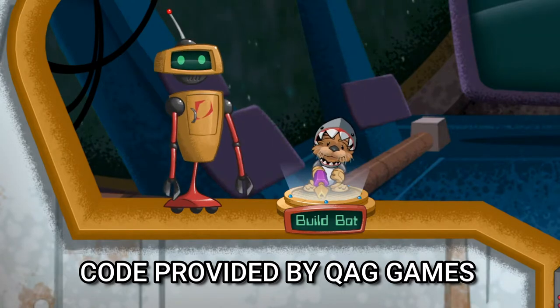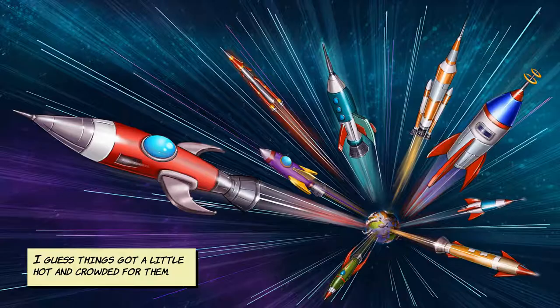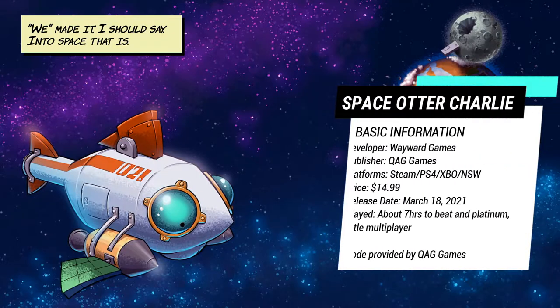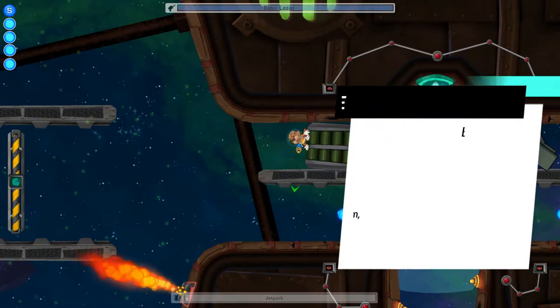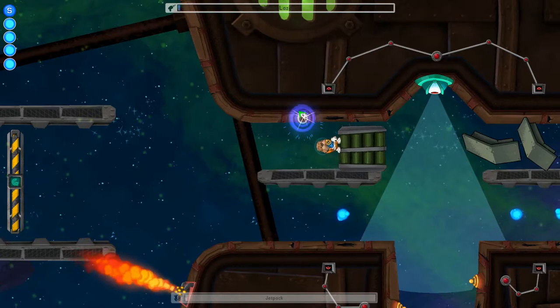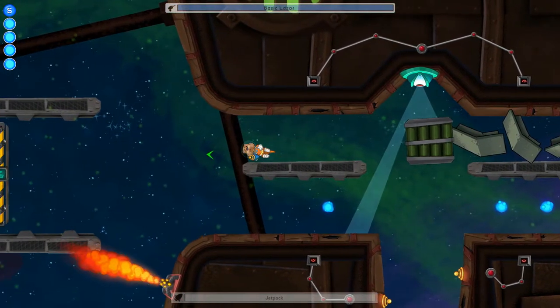This review was possible thanks to publisher Quantum Astrophysicist Guild who provided the code. In a world where humans have abandoned Earth, it's up to a team of others to try and explore new places in the galaxy to save the animal kind. Space Order Charlie brings this fun story with puzzle platforming around zero-g, but is it worth playing? Let's find out.